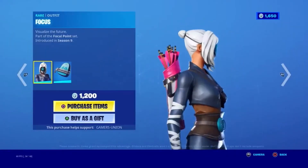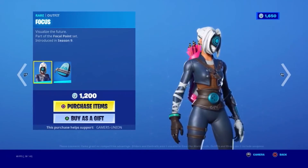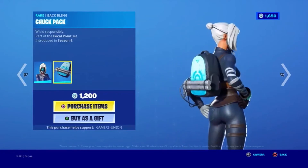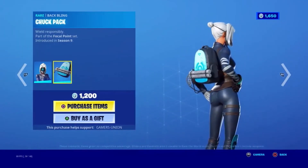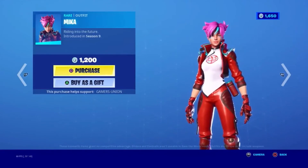Next, from the Focal Point Set: the Outfit Focus — Visualize the Future. Introduced in Season 9, 1200 V-Bucks. The Back Bling Blackwing Chuck Pack — Reeled Responsibility. Part of the Focal Point Set, introduced in Season 9. And the Outfit Mika — Riding Into The Future. Introduced in Season 9, 1200 V-Bucks.